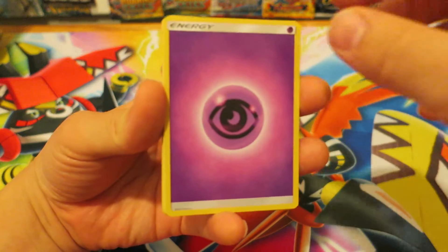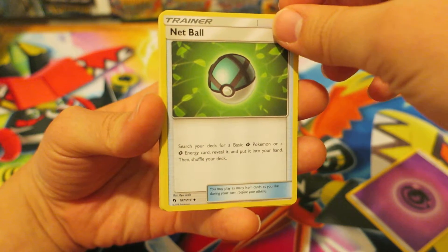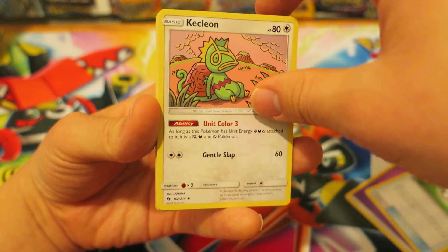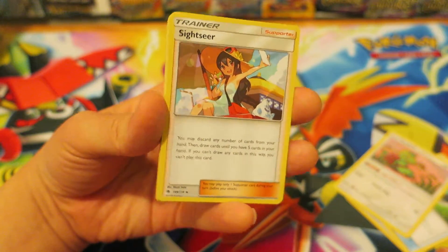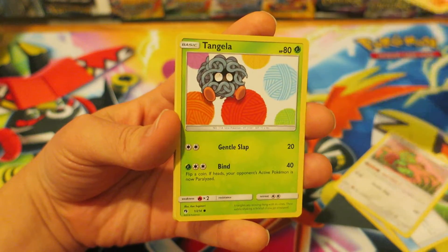We kick things off with a very vibrant looking Psychic Energy. After that we have the Pokeball, and we have a Net Ball right there — that's pretty cool. After that we follow things up with the Normal type Pokemon Calcleon. We have a really cool supporter card — a Sightseer right here. I actually wish we would have gotten a Sightseer full art card; I think it would have been a really cool one to get from this set.